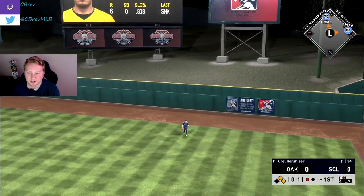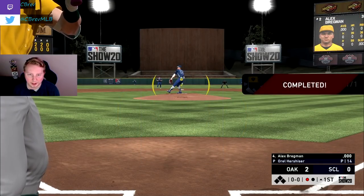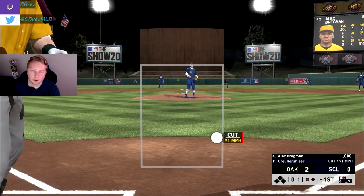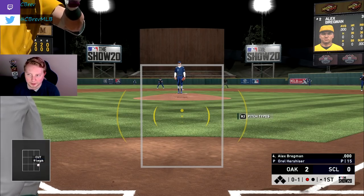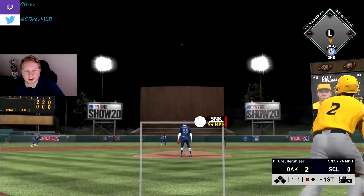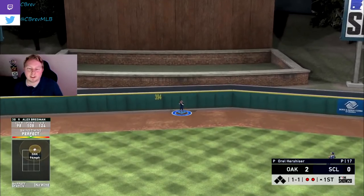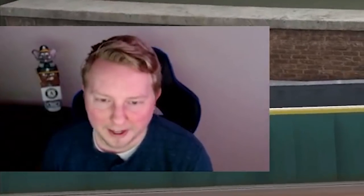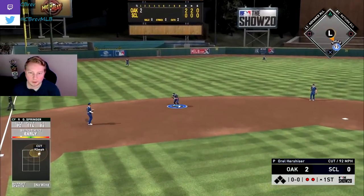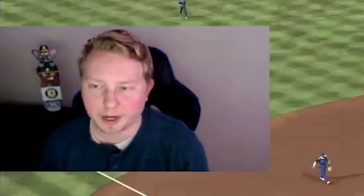Can't throw too many sliders with Oral, it's not going to go well. Also, a debut for Alex Bregman's 99 card for me on the channel — was completely obsessed with this card last year, he was my in-game third baseman. Here he proves why with an absolute missile to center field, and it's caught at the wall. I frustratingly roll it over first pitch. That's a throw-away at bat because I was mad about the Bregman one.